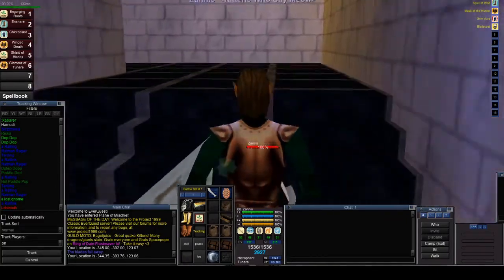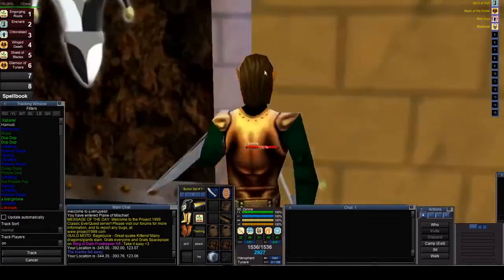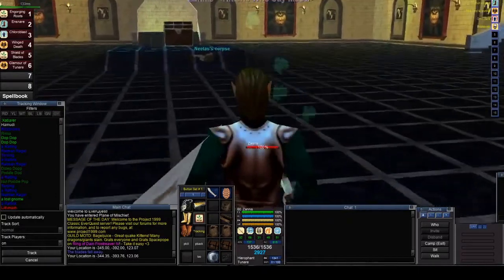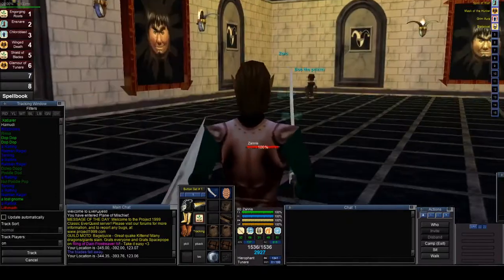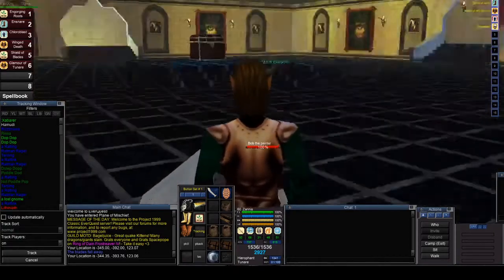Hopefully Bob the Painter is up — sometimes he is down. I don't know if people kill him or if they use him for a pet or whatever. You can't use Bob for a pet, it's freaking jacked up. Is Bob up? Please, Bob. There he is! See, there's Bob — he's over there talking to Zero.